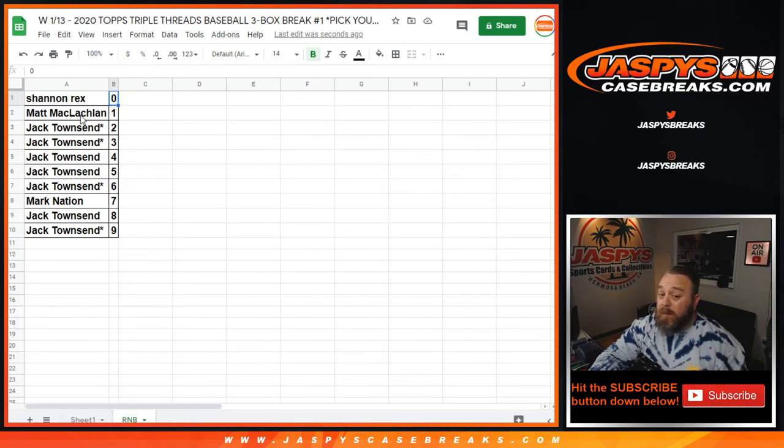So Shannon Rex with 0 gets any and all redemptions for those 14 teams in this random number block, even known 1 of 1 redemptions. Matt McLaughlin with number 1 will get any live 1 of 1s for those 14 teams. And if there are any unnumbered cards for those 14 teams, they will all be randomized at the end to one person in the random number block.